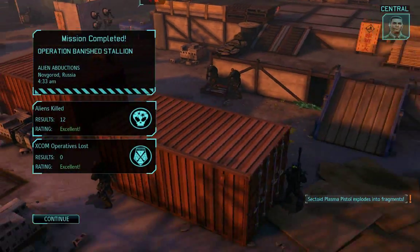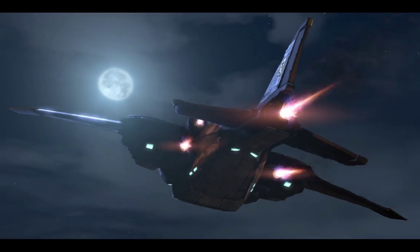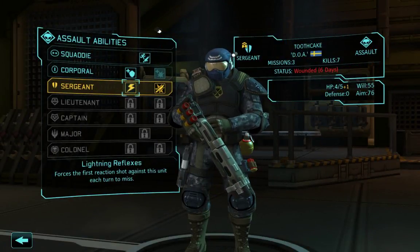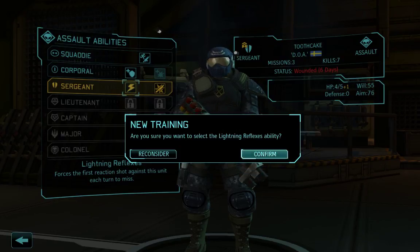So ends Operation Banished Stallion, with a final score of construction puns 0, cooking jokes yes, dead sectoids yes. As we fly home to a victory banquet, it's time for a little ability shopping. As an assault sergeant, Toothcake just got one of the best abilities in the game. Close and Personal's crit chance bonus cannot hold a candle to lightning reflexes — reflexes forces one reaction shot a turn to completely miss, meaning all that annoying overwatch just got a lot easier to deal with. This ability makes Toothcake our hardest charger, which lets the squad as a whole be much more aggressive.